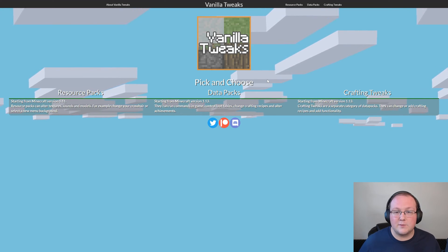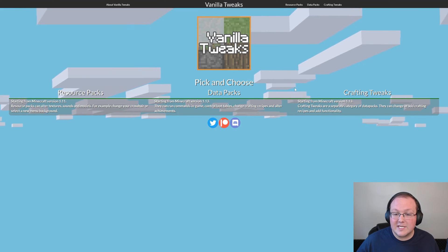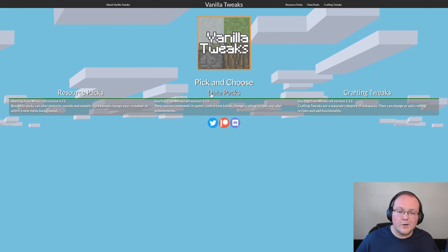If you've not downloaded Vanilla Tweaks yet, the link to the official Vanilla Tweaks download page is in the description down below. It will take you to the site where you can choose whether you want data packs, crafting tweaks, or resource packs. We're going to start with data packs.